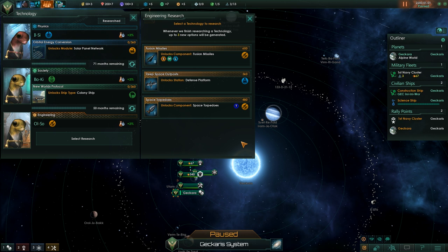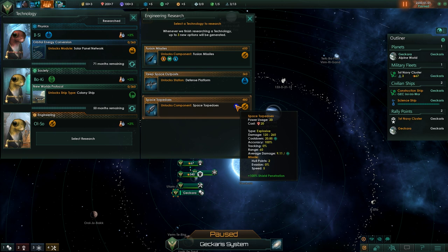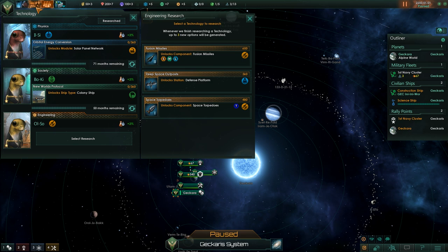Future missiles are space torpedoes. What do you do for damage? Damage — 122, 260. Oh wait, do you go in a T slot? Maybe this is a new thing. So this is small, medium, and large size, and these are T. That's cool.